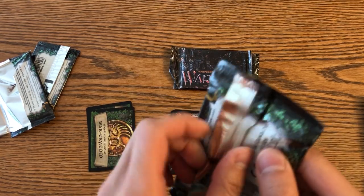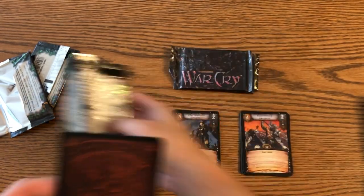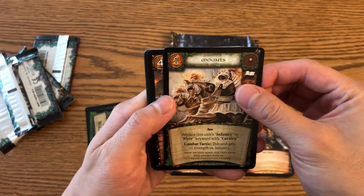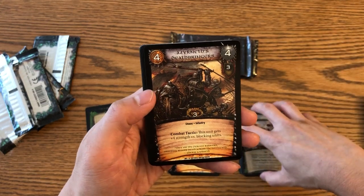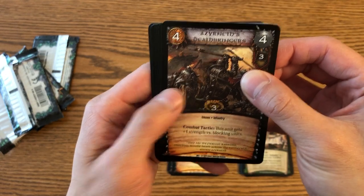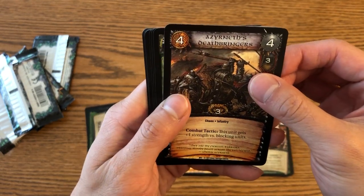I've got two starter decks from a little while back, so I'm hoping some of these cards will help upgrade the decks. I have Mounts — another attachment. Some Chaos Warriors here. I really like the Chaos art — Adrian Smith is the illustrator. Adrian Smith is a very well-known Games Workshop illustrator.